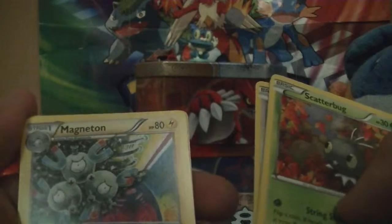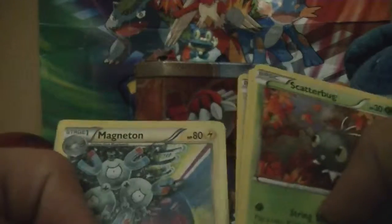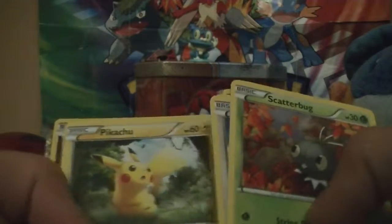We have Teddiursa, Remoraid, Hoothoot, Magneton, a Float Stone, a Fracture, a Pikachu, Spritzee Reverse Holo — that's nice. And a Mega Mewtwo EX! I kind of saw it coming and I was like 'oh!' Well, that's cool. At least now I won't have to look for that one.